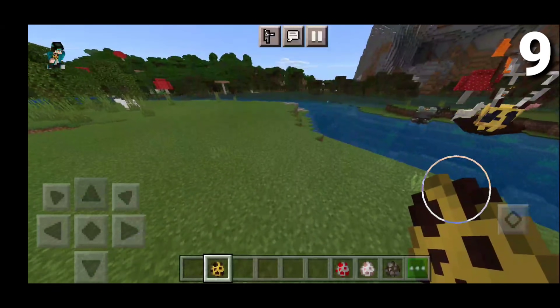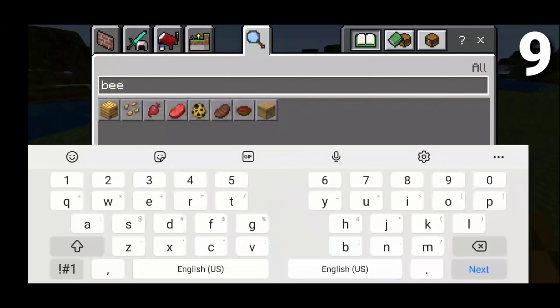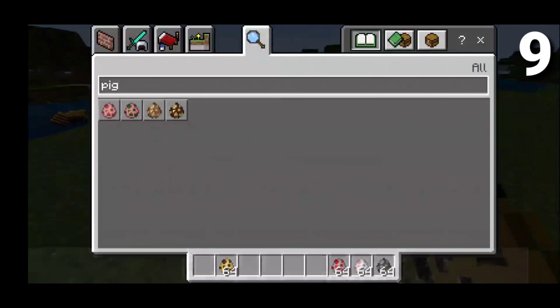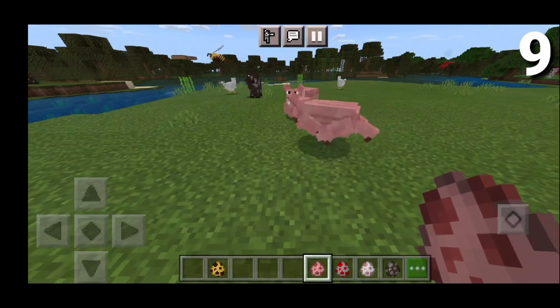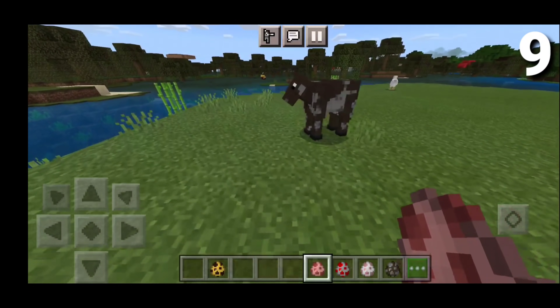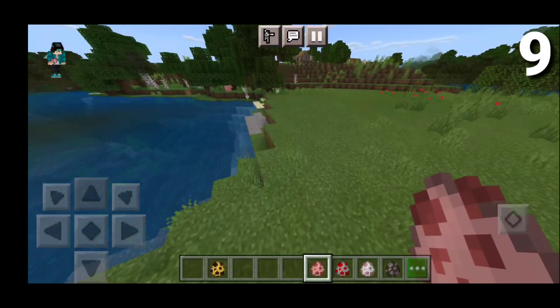It's just so amazing how we get realistic textures on the cows and the chickens. And we also get them on other animals, for example pigs as well. Pigs do get their texture changed in this pack, and they look way more realistic, so I think that's pretty cool. That is pretty much it for the number 9 spot. Let's head on to the number 8 spot.